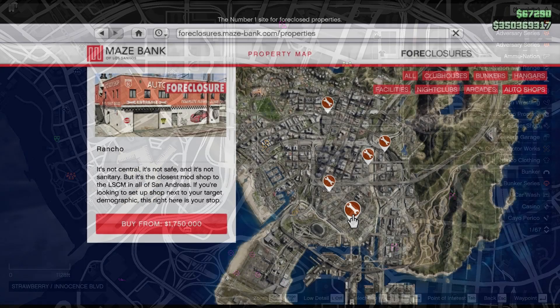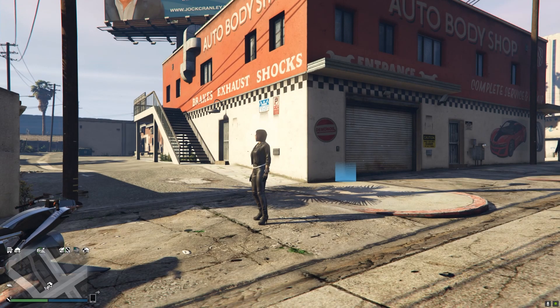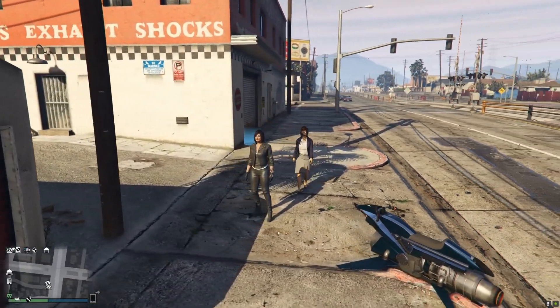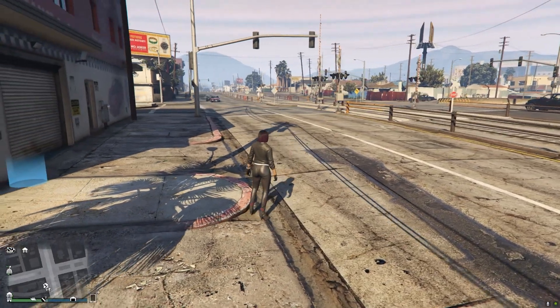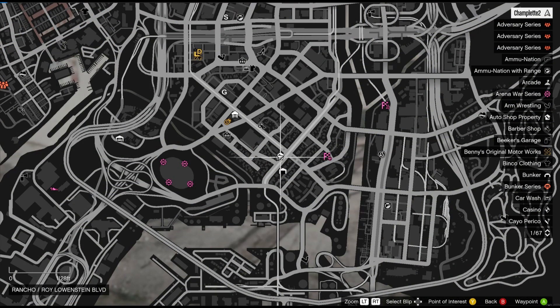The Rancho Auto Shop has a regular starting price of $1,750,000. There's plenty of room to park large vehicles or land any helicopter you want by the side of this building. The stairs do go up to a door on the second level, but sadly it doesn't open. One minor negative is the nearby train tracks, but thankfully the trains are really short and they won't slow you down for very long. A great advantage of this one is that it adds a convenient new custom shop in the middle of southern Los Santos. It'd be a really handy location if you spend a lot of your time at the Davis Arcade or the Davis Vehicle Warehouse, and it's not far from the La Puerta Vehicle Warehouse and the Maize Bank Arena too.